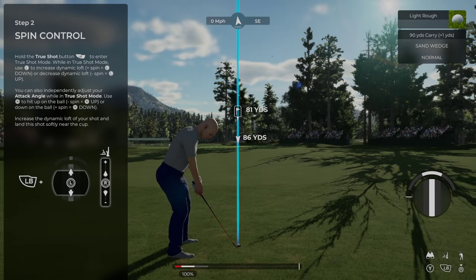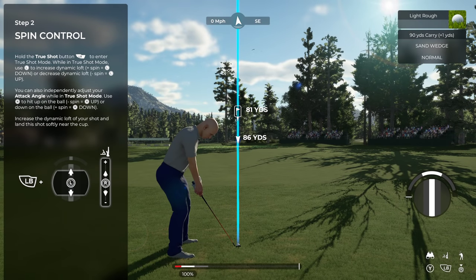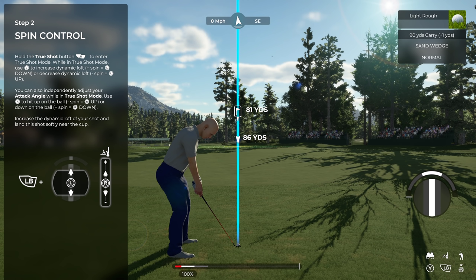In situations where you want to land your shot softly without a lot of roll, you need to add backspin. Hold down the true shot button and move your aim stick down to increase your loft and backspin, then have a go at the pin and try to land it nice and soft. This is where I started getting confused — it's a bit counterintuitive because on TGC 2019 with the loft box, you'd loft up to get spin.